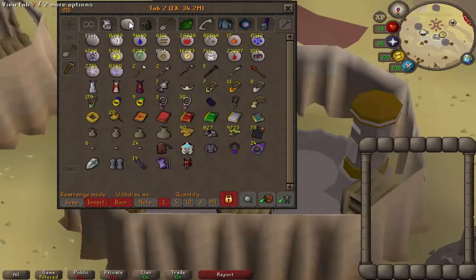Decent stack of Karambwans for my food, which is nice. Third tab is mostly just runes, and a few odd bits and bobs. I keep my Achievement Diary gear in here, my prayer books. Most of my jewellery stays in this tab alongside my staffs and any Achievement capes that I want to keep.